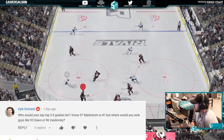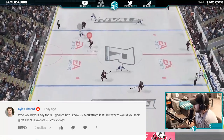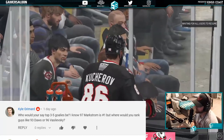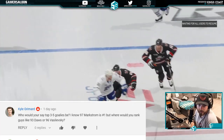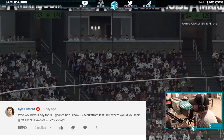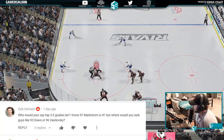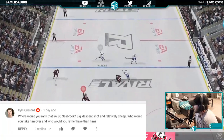Top three to five goalies — Markstrom is number one, but where would he rank guys like Dobbs and Vasilevsky? Anyone over six foot five is elite. What I look for is glove-high, positioning stat, and then aggression — I want something under 80 aggression and then the highest glove-high and positioning. Those are the three most important stats. The one high-aggression goalie that's reportedly really good is Carey Price at 99.